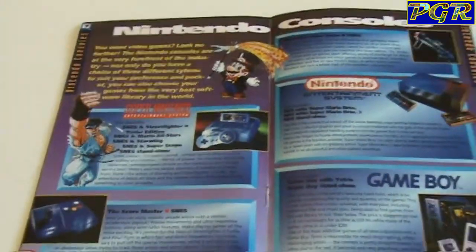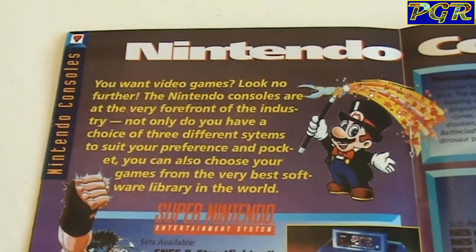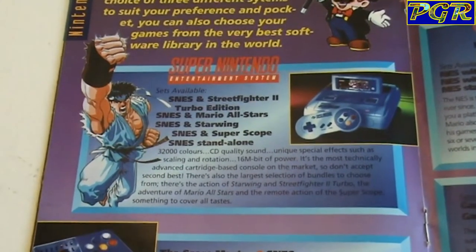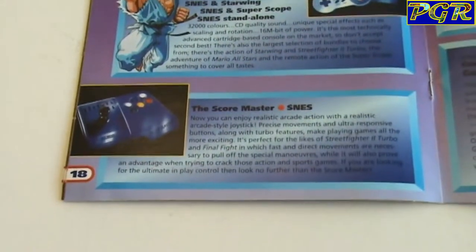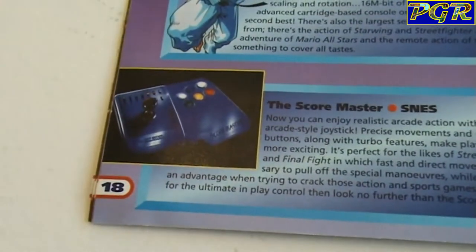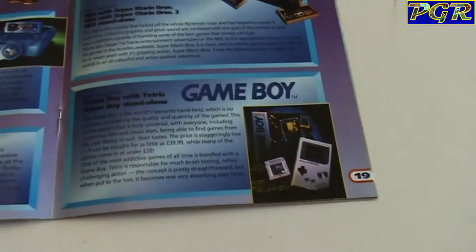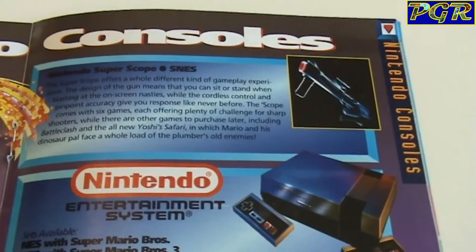We've then got a Nintendo consoles explained page. So if you were looking to buy a Nintendo console this would have been what the shop assistant probably would have fobbed you off with. The box sets here — obviously the Street Fighter 2 Turbo set which is readily available on eBay at the moment. Got some accessories here — the Score Master. I remember that being publicised on Games Master.